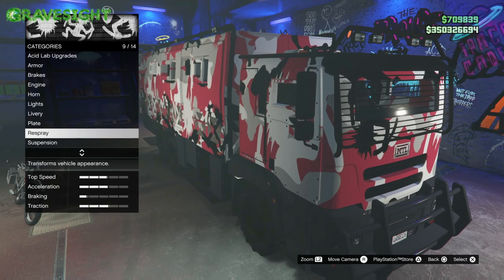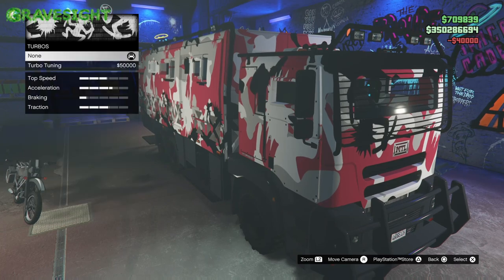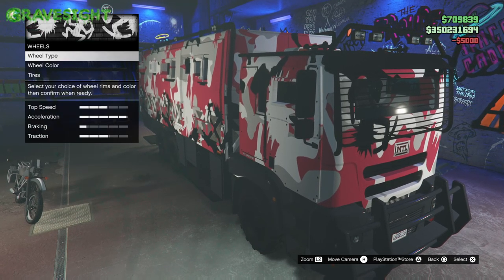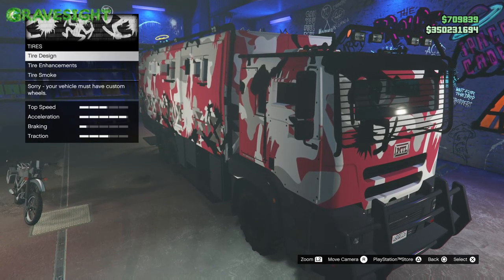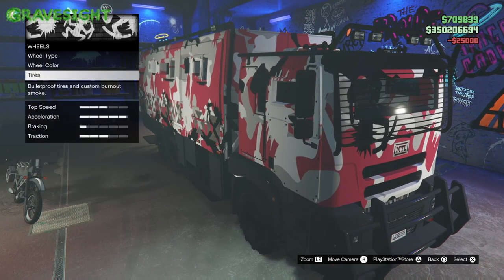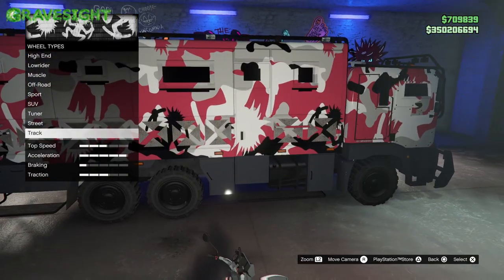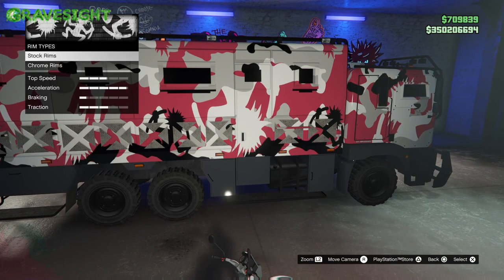I kind of like the Humane Labs one because this is particularly a Humane Labs vehicle that we stole but is now ours to operate. We're also going to be upgrading the Manchez — it came with it, so I didn't have to buy any of this stuff. The thing I did have to buy is the actual lab itself, which cost $750,000 to set up. So the vehicle is free but the lab costs $750,000.